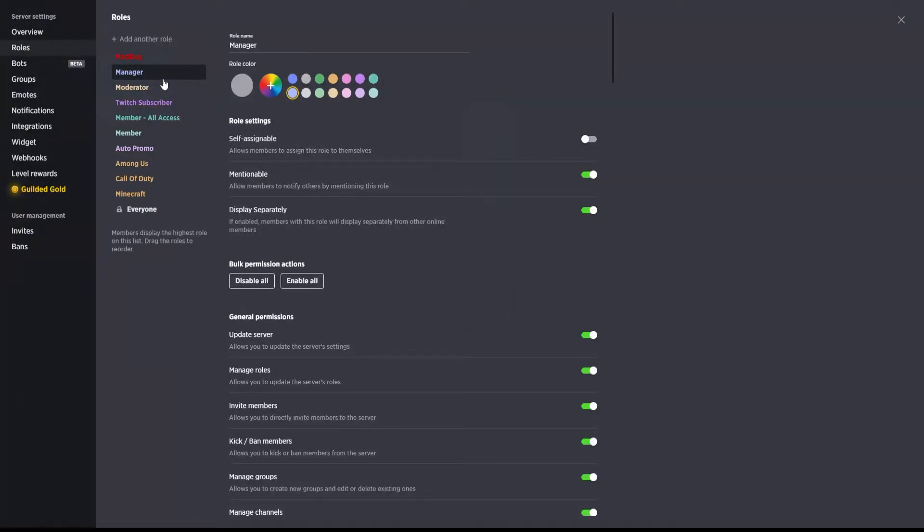The manager role gives them all permissions so they can make any updates to the server — the roles, the channels, everything. The next role below that is typically your moderator. Moderators are essentially going to have most of the permissions like the manager has, except they will not be able to make any changes to the server itself. They won't be updating the server, the roles, the groups, channels, or anything like that — they will basically just handle the moderation roles in terms of the members of your guilded server.